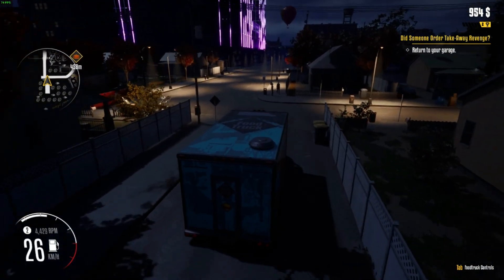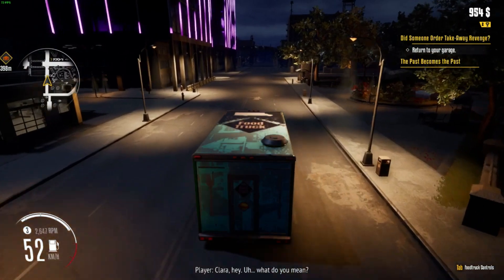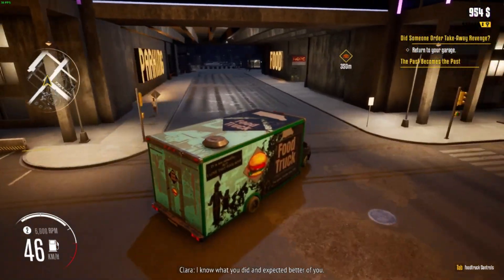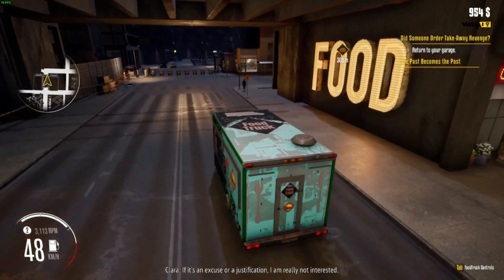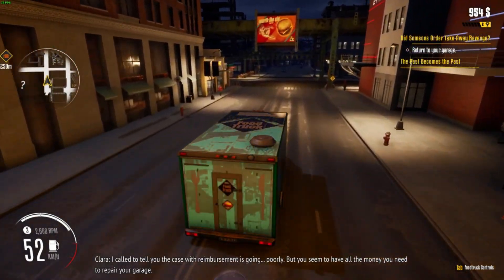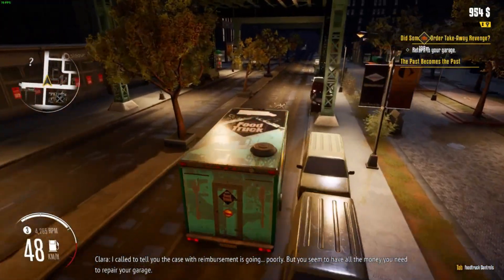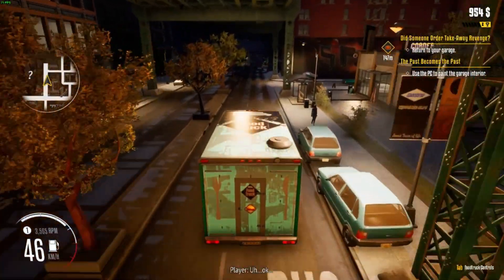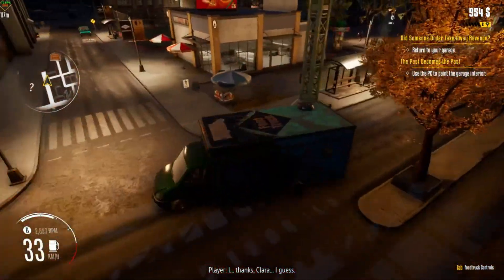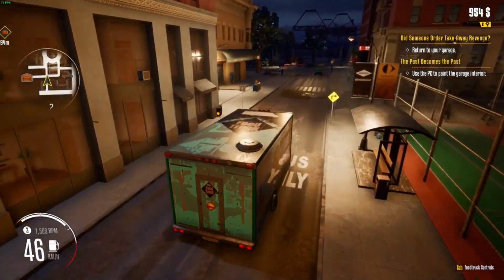So we're going back to the garage. 'So you've chosen revenge.' I did. 'Listen, kid — you're 30 years too young to play dumb with me. I know what you did. Expected better of you.' 'Clara, I...' 'If it's an excuse or justification, I'm not interested. But I called to tell you the case with reimbursement is going poorly, though you seem to have all the money you need to repair your garage. I'll see what I can do, but I won't promise anything.' I don't think she's happy with us. And we missed our road.